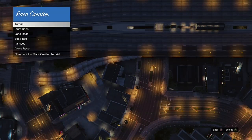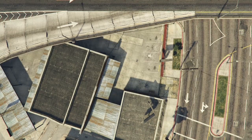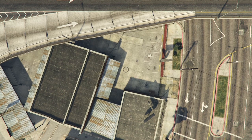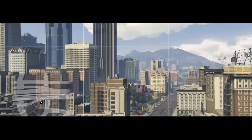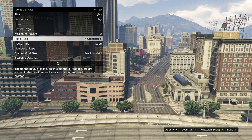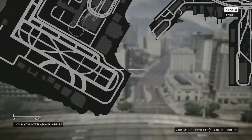Once you get inside Creator, click on Create a Race, then click on Land Race. Once you get loaded in, click on Race Details, fill out the title and description — they don't have to be anything specific — take the photo, set the maximum players to two, and set the route type to Point to Point. Once you've got that, hit your pause button and warp over to the airport.